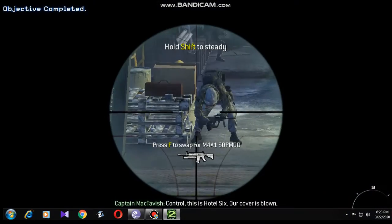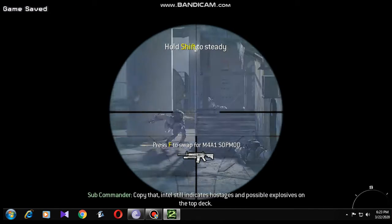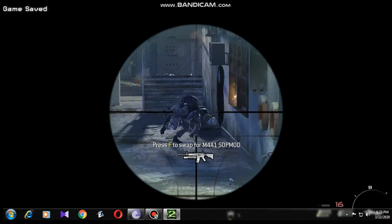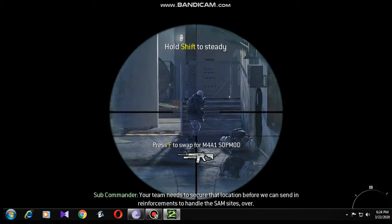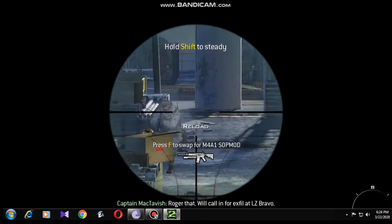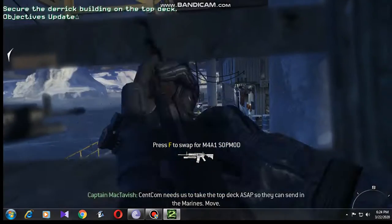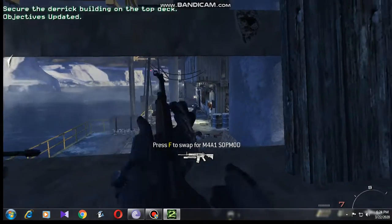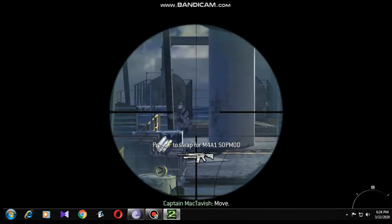Control, this is Hotel 6 — our cover is blown. Copy that. Intel still indicates hostages and possible explosives on the top deck. Your team needs to secure that location before we can send in reinforcements to handle the SAM sites. Over. Roger that. We'll call in for Expo and LZ Bravo. Command needs us to take the top deck ASAP so we can send in the Marines. Move. Target your choice. Move.